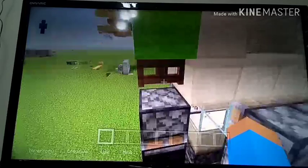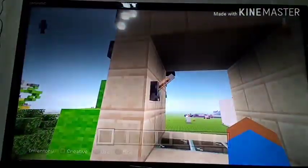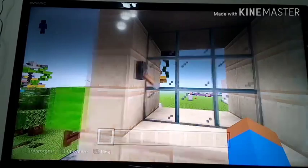You see that observer is there, so it gets pushed up. The observer gets hidden and then the glass gets over there. This BUD switch still works — it's still in the game. The fence gate BUD switch and also the redstone lamp BUD switch, which is quite cool. It works pretty nicely.